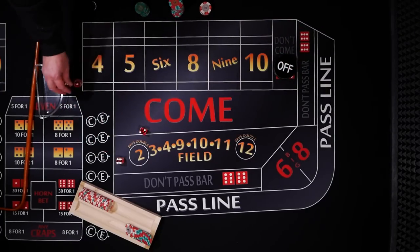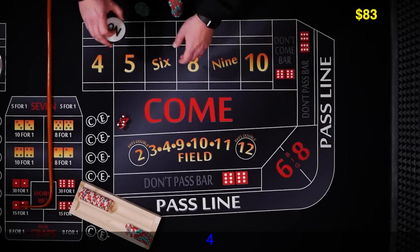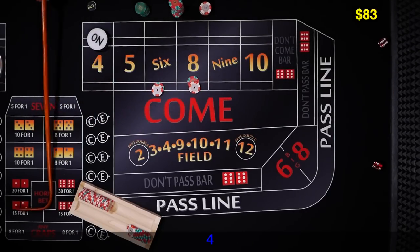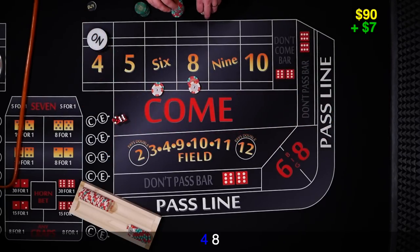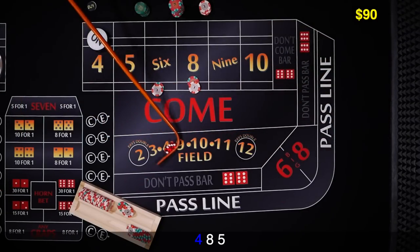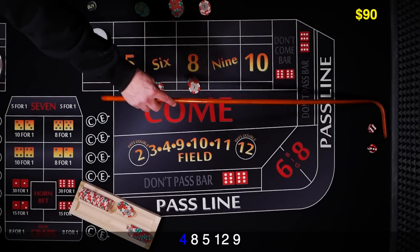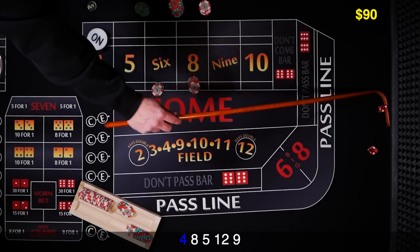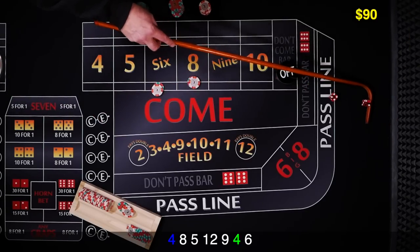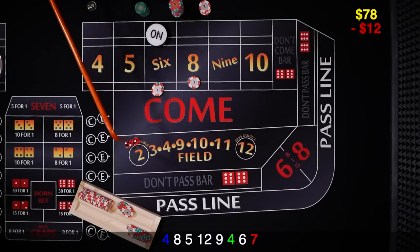That shooter was no good. Let's get a new shooter. Let's get a point established — 4 hard. Go ahead and drop the dealer 12 more. Let's see that 6 or 8. There's the 8 — first time we're just going to collect that $7. We've got $5 at risk. There's the 5. 12 midnight. There's the 9 — shooting all around. There's a 4 hard — that's our point hit, puck comes off. Our bets are off. New point — it's going to be 6. They are now working. And 7 out.